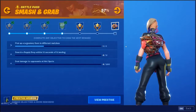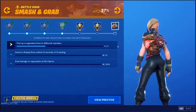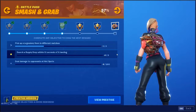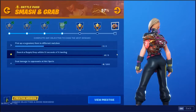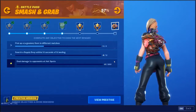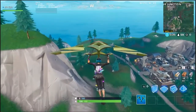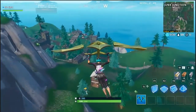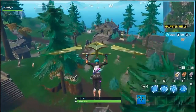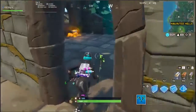On to the last three. We've got the three legendary items in different matches from before. We've also got supply drops within 10 seconds of it landing — pretty much you have to shoot it out of the sky, then open it. And then we've got deal 200 damage at hotspots. This is my second game going to hotspots to deal damage. I'm probably going to end up doing this in Team Rumble, but might as well try. Don't really want to talk about last game because of how horrible my aim was.